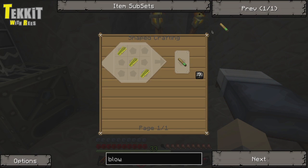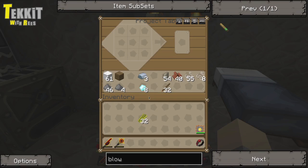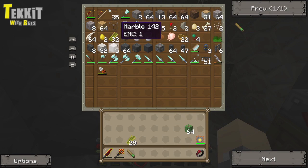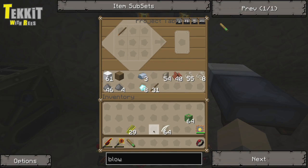So, blowgun — very simple. We just need a bunch of sugarcane, because that is how you build a blowgun in real life, I suppose. I wouldn't really know — I've never done it before. There we go, we've got a blowgun. Now we need the blowgun darts, which is sort of weird — it's a stick, some cactus, and some feathers, because this makes sense. Let's get half a stack of that.